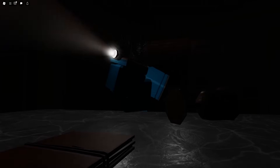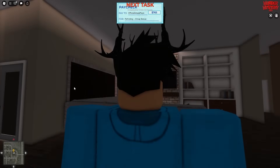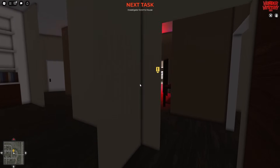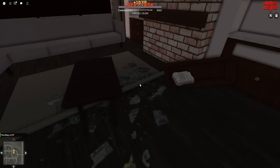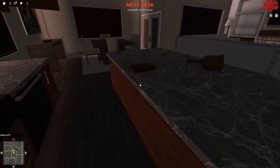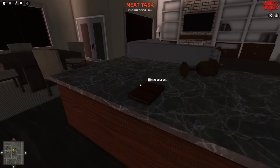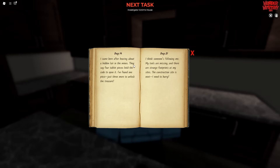You can see us investigating different things with our flashlight out, and the suspenseful music is very intense. Then the cutscene comes to an end and you take over — you are now inside of the victim's house yourself. The door is open and it is a complete mess from top to bottom. Over here on the table, just in the kitchen on the worktop, you will find the journal. Press E to read it. It says looks like he left in a hurry — you can pause if you want to read the clues about a hidden door in the mines.